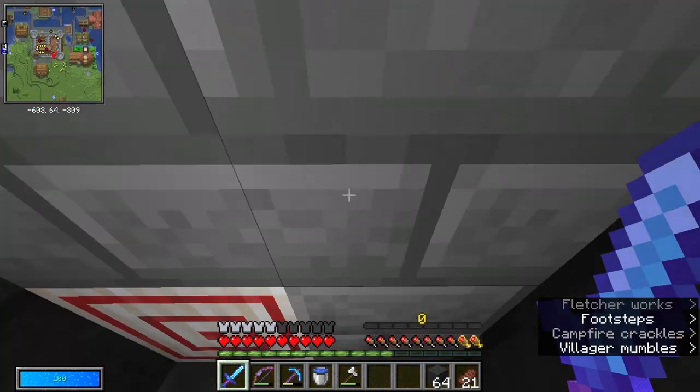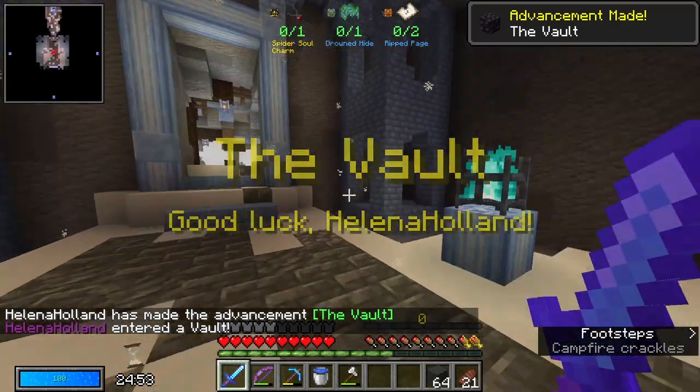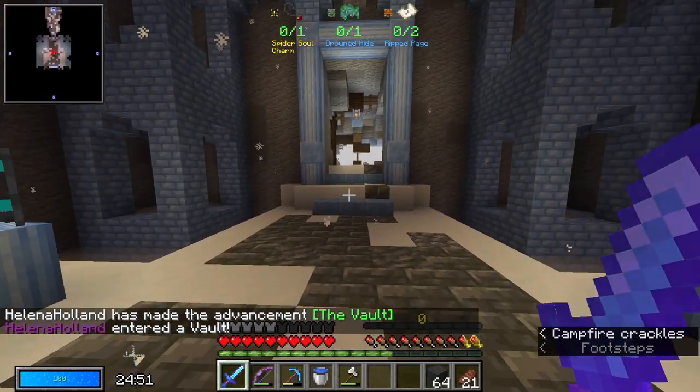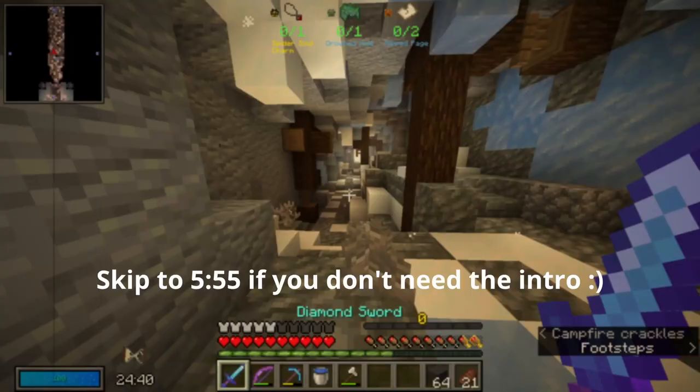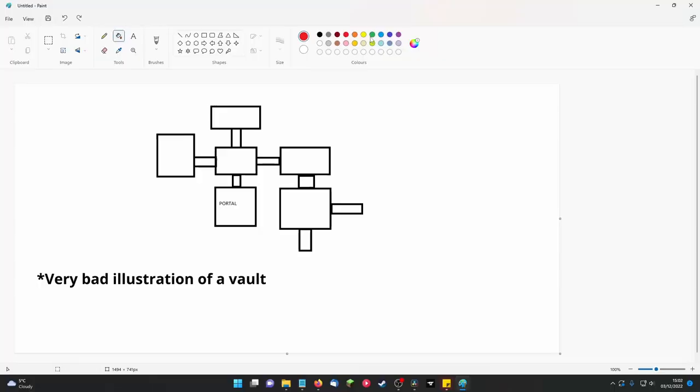It's a scav. Oh god. Of course it's a snow theme. I was apparently so nervous that I just forgot to explain anything, so let's do that quickly now. This is a vault — essentially a series of rooms all connected by corridors.